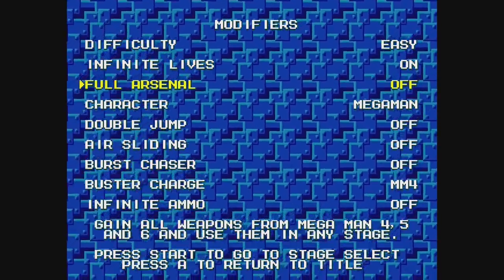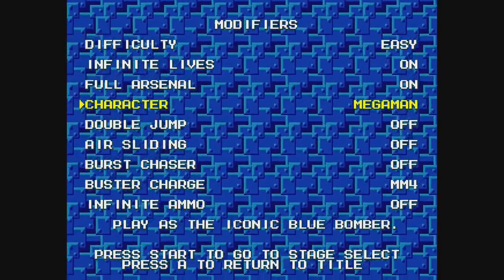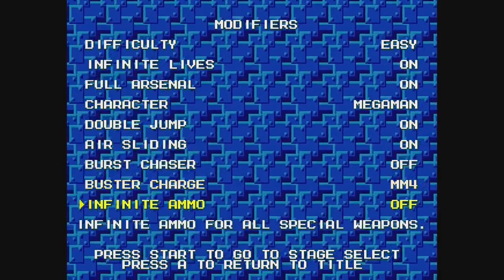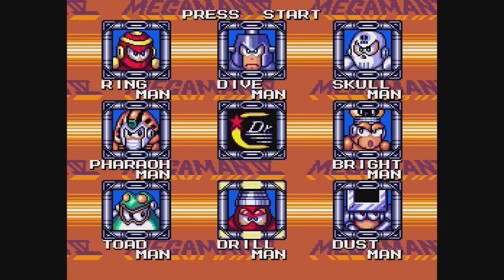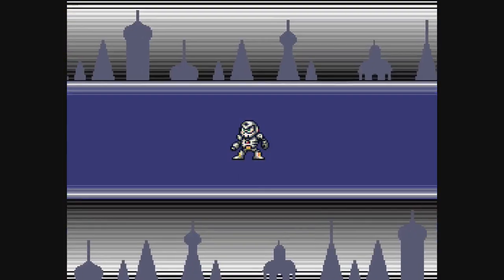When you begin the game, there's a modifiers menu. I'm going easy — infinite lives, full arsenal, double jump, air sliding. I tried burst chaser later, which makes you faster, and I definitely turned on infinite ammo for all weapons. So if you've found Mega Man tough like I did, you can turn on all these modifiers and just enjoy the game — or if you want a challenge, you can set that too.